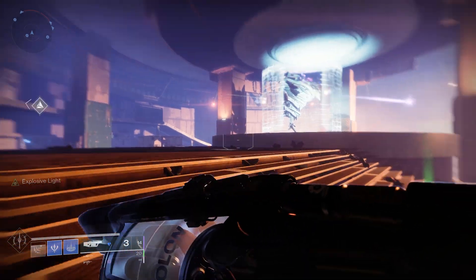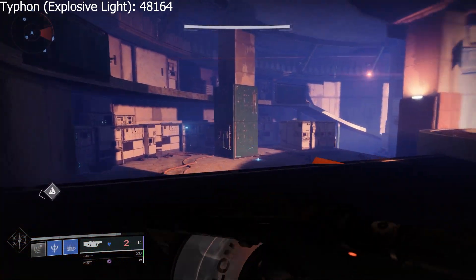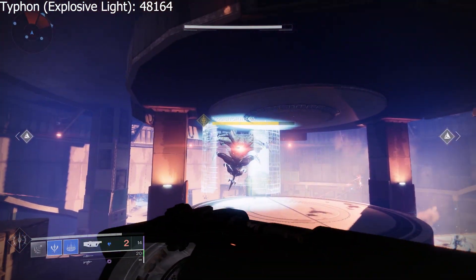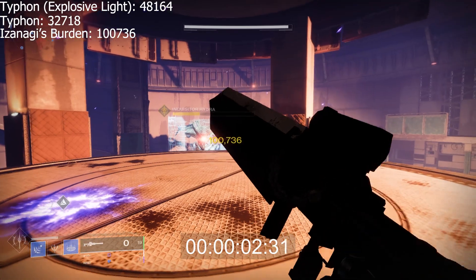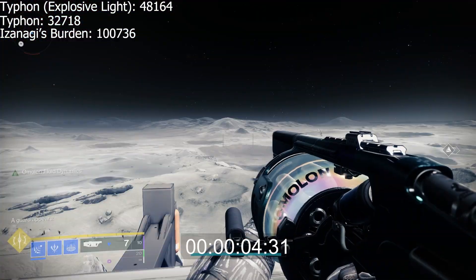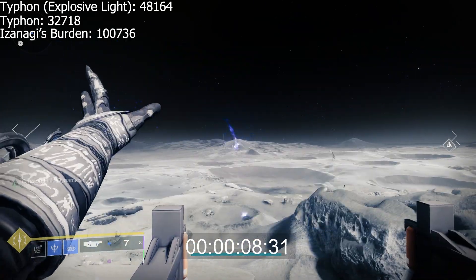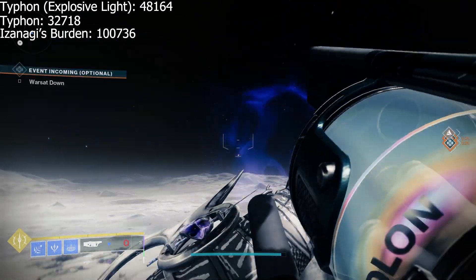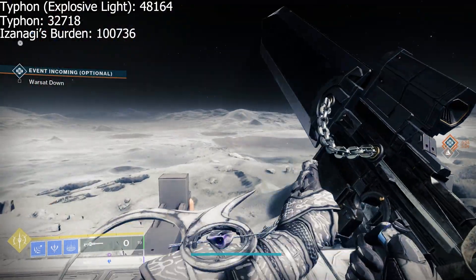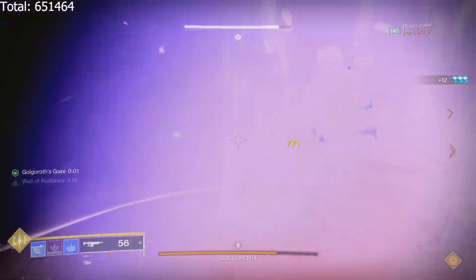Finally, we're going to move to Izzy plus Typhon. Typhon with Explosive Light hits for 48,164. Typhon without Explosive Light hits for 32,718, and Izzy hits for 100,736. Overall, this combo takes 9 seconds and 3 frames, or 9.05 seconds — which is way more than the other two.